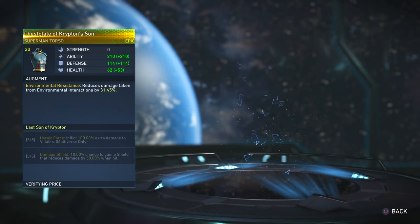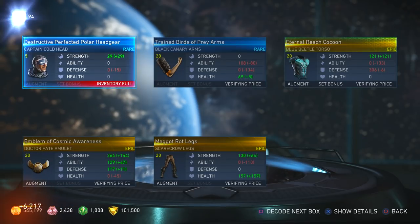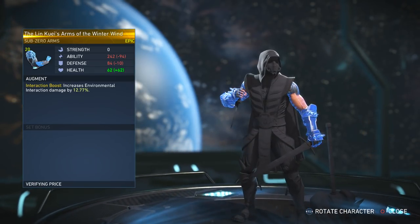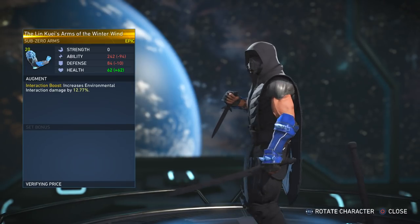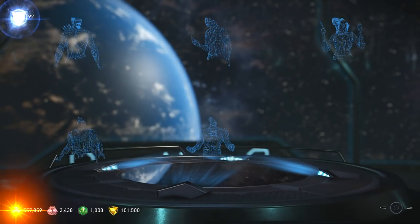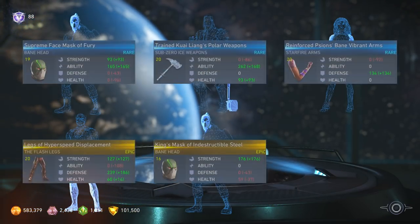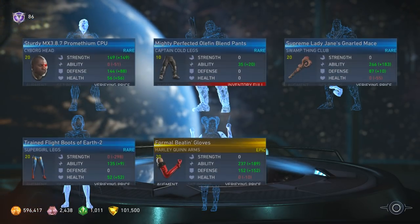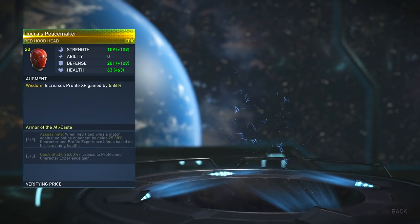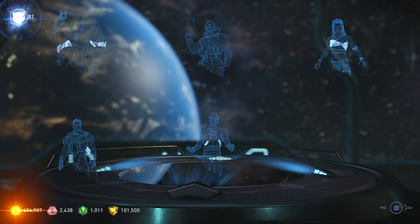Chest plate of Krypton's Son — oh, I thought it was an actual S symbol. Most of Superman's gear actually kind of looks the same. Ooh, I kind of like this one — I didn't have this epic piece of gear, so with this I could actually make a classic ninja look. My bank is getting full. I think I got this one already — yeah, this is the one that I'm kind of like, eh, don't like this one too much. My inventory for Captain Cold is full.